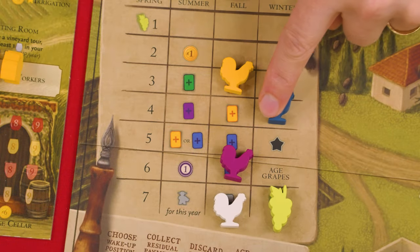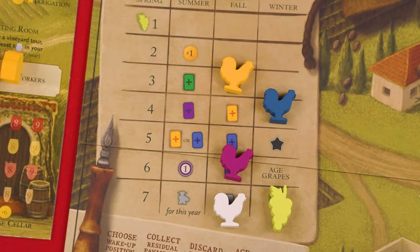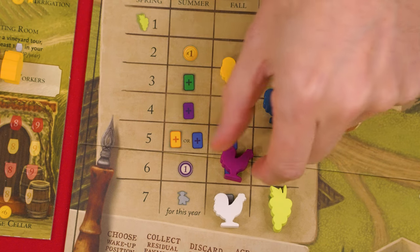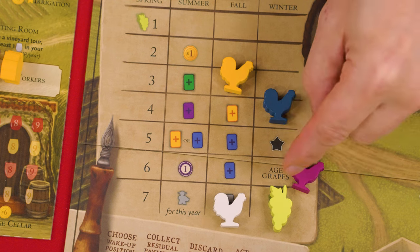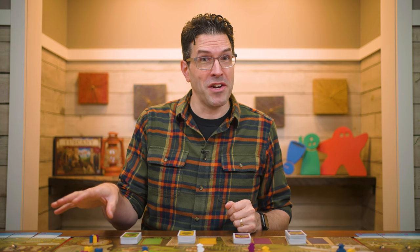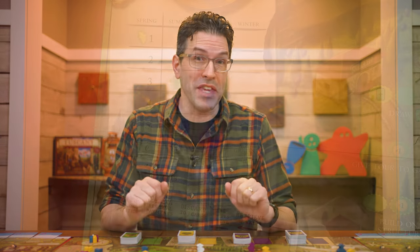When you pass into winter, take the bonus shown there if any. One bonus here means you immediately age all of your grapes following the normal rules. Even if you gain this bonus to age your grapes from the wake-up chart, you'll also still age all of your grapes again along with everyone else at the end of the year.